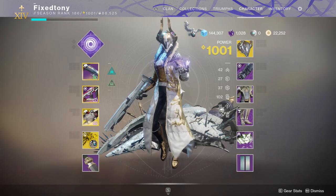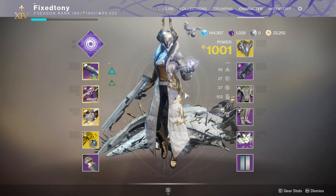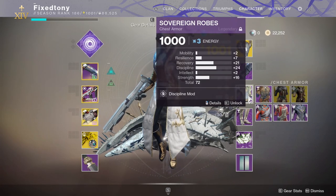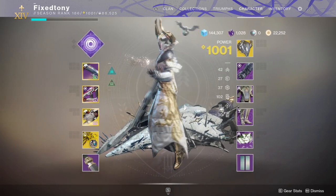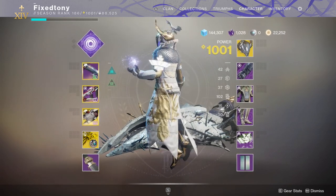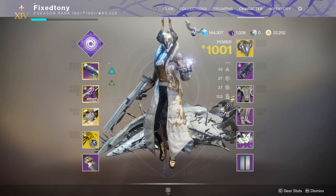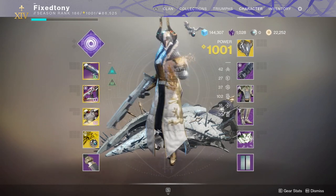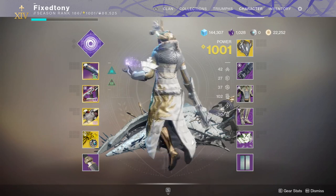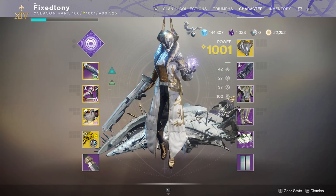This is how my Warlock looks — I think she looks pretty fire. The chest piece is now available through Eververse since that event didn't drop it. I ended up getting it a while ago, and I wanted to wait until all the armor was available so you guys could scoop it up for yourselves.